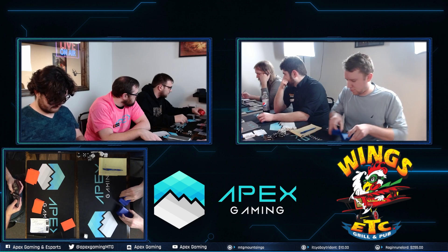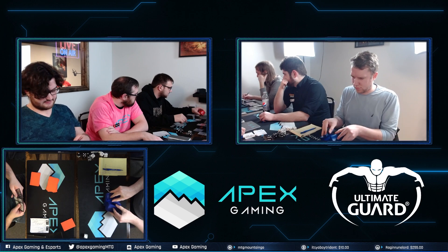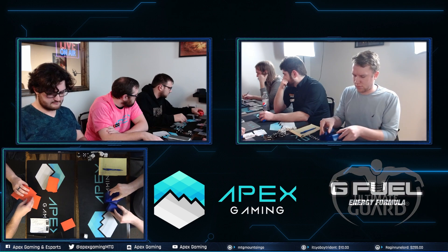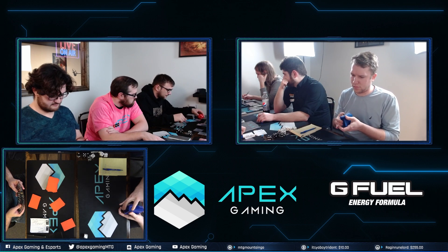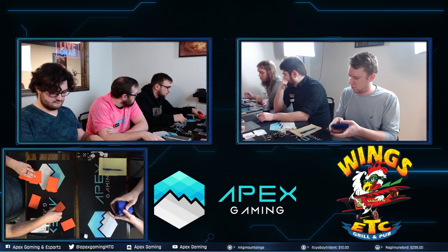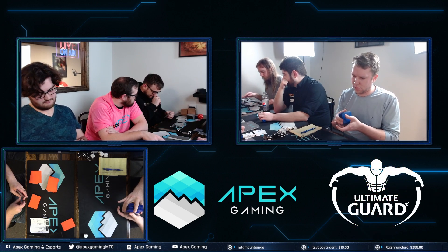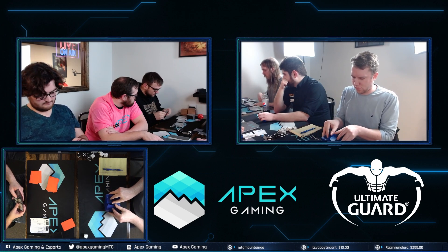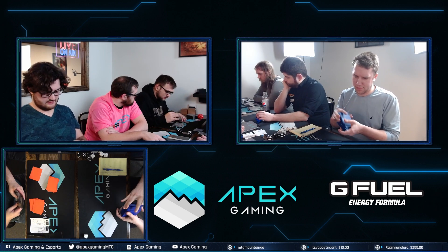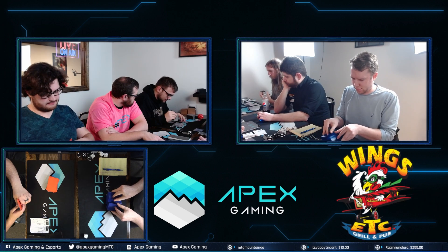Smith's sideboard: one Goblin Chain Whirler, four Rending Volley, four Obliterating Bolt, one Roiling Vortex, two Roast, one Hazard at the Fervent, one Chandra Dressed to Kill, one Red Cat Melee. I definitely like the Chandra, the Hazard, the Roiling Vortex — can be quite good against Shieldred and Graveyard Trespasser. Also just a card that the Rakdos stack has trouble removing — they can't kill it, so it's just guaranteed one damage every turn. I like the two Roasts as an answer to Shieldred. The Goblin Chain Whirler attacks very well into all of Rakdos's creatures outside of Shieldred — attacks into Bone Crusher Giant, attacks into Graveyard Trespasser — and it often survives Fatal Push and always survives Stomp.